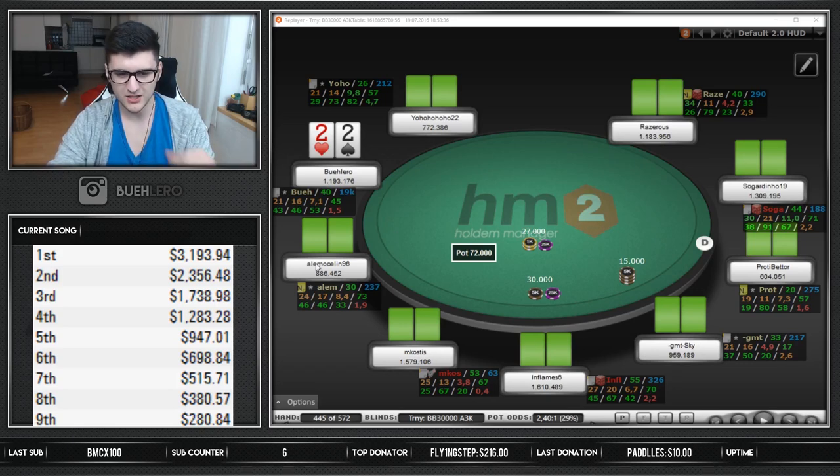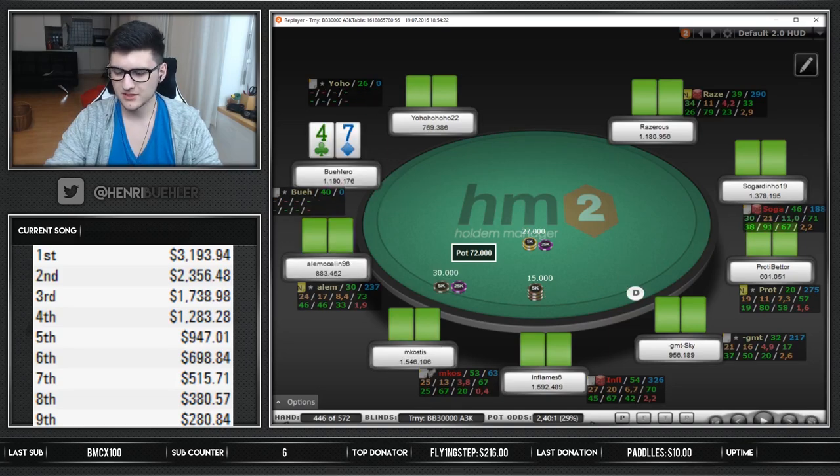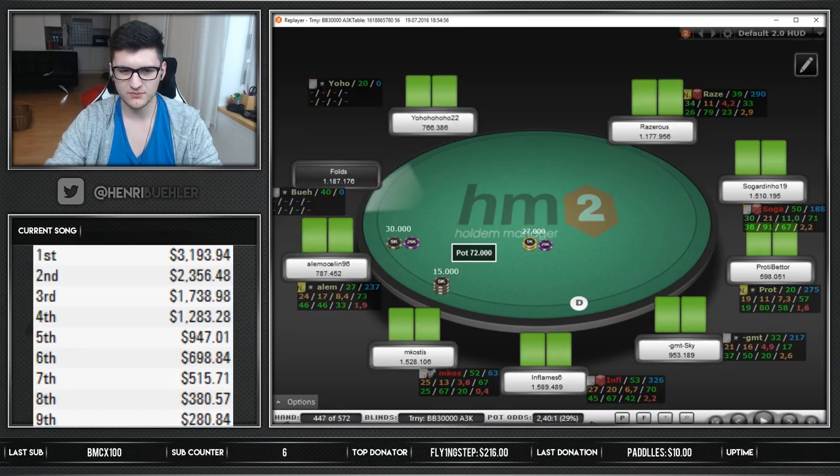Let's look around - we have a 20 big blind stack over here, 30 here, 26, 40, 44 - like a lot of pretty evenly sized mid stacks. Me, him, him, him, him, him - pretty much. Maybe he's a little shorter. Only got one short stack over here. Stacks are pretty even.